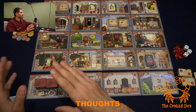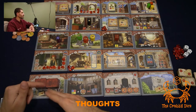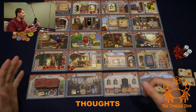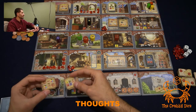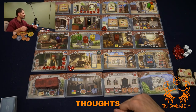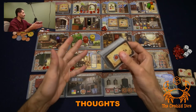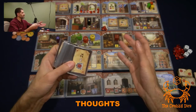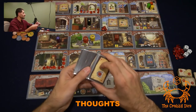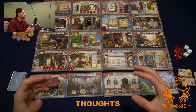Every time somebody goes to the kiosk or the auction house, you're pausing the game — at the kiosk for a drafting system, at the auction house for bidding. These aren't bad mechanisms, I love them, but keep in mind the game will drag a bit more. Winning a couple of bonus cards cheaply at the auction house can be really significant. As for bonus cards, I love the concept of having a brand new deck for this expansion. It doesn't change the game too much whether you mix them in or play with these alone.